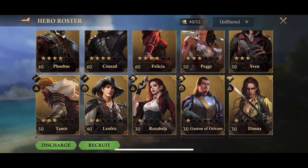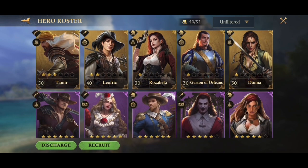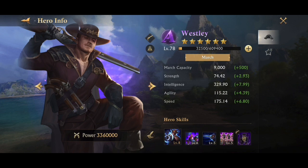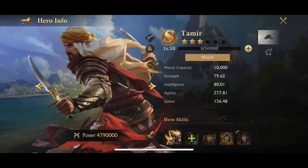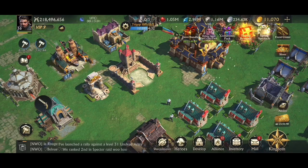Now, I could have chosen others — for example, I might have wanted to go with Wesley, because he's almost fully maxed. But he only has 9,000 capacity, tons of intelligence and agility. I'd rather go with more troops, especially for the things I'm doing in the game right now. Just seeing the comparison, that's why.